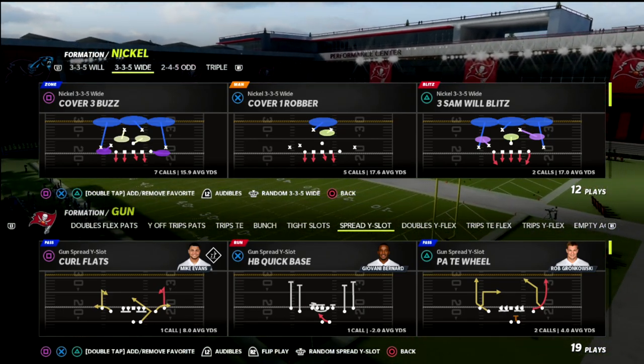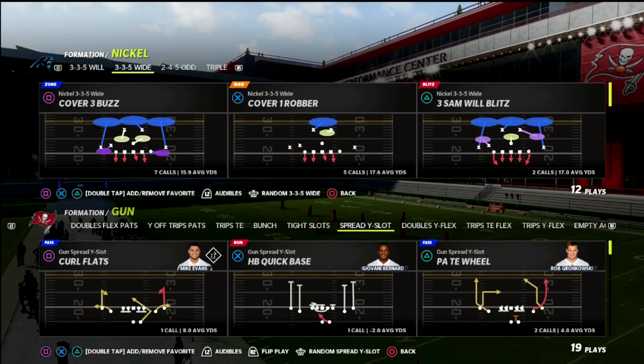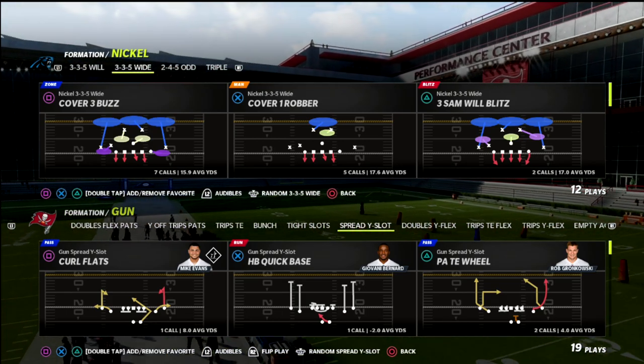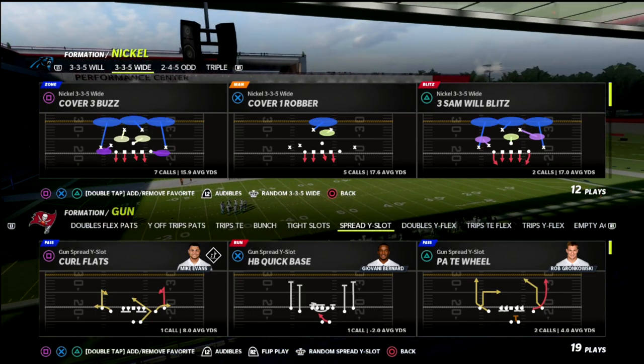In this video, I'm going to show you a pass protection concept that you can utilize out of gun spread or gun spread type formations where you can't block a tight end to be able to pick up meta pressures or meta blitzing concepts in this game.